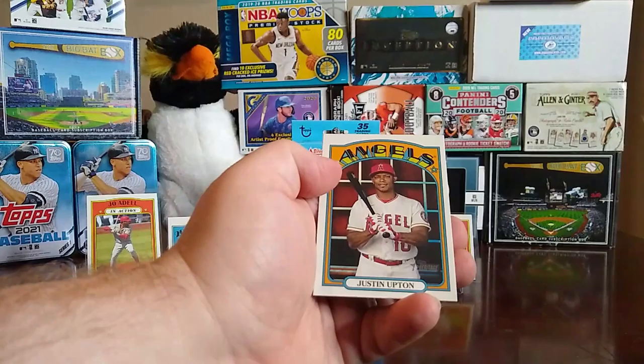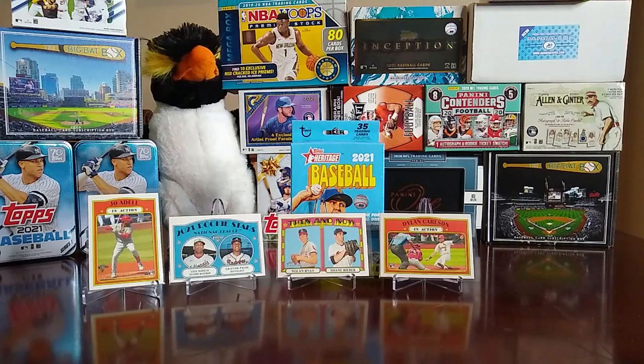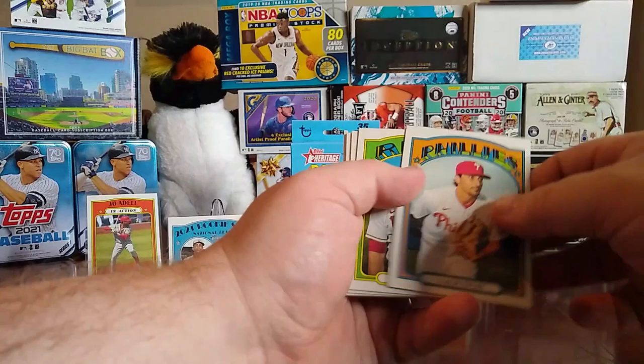We start this off with the Dodgers World Series Champions card. Here's a Casey Mize in action, Donovan Solano, Michael Brantley, Yuli Gurriel, Tommy La Stella, Jose Quintana, Will Smith boyhood photo, and a Justin Upton.